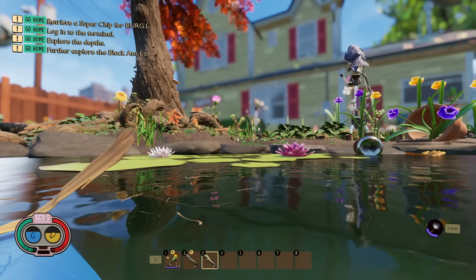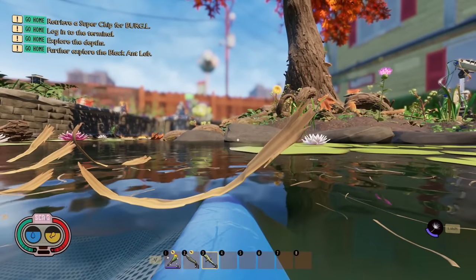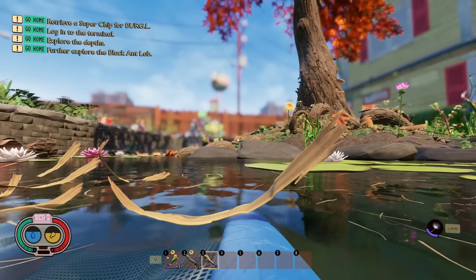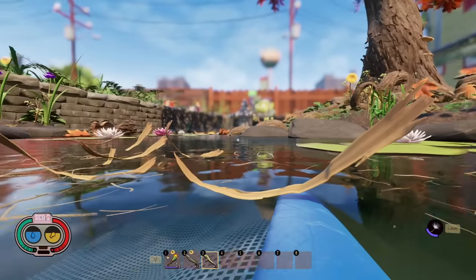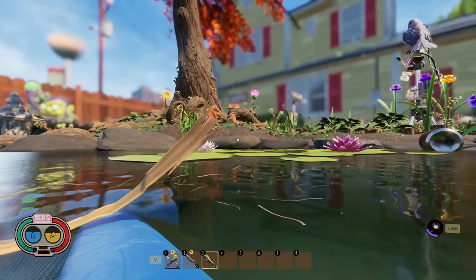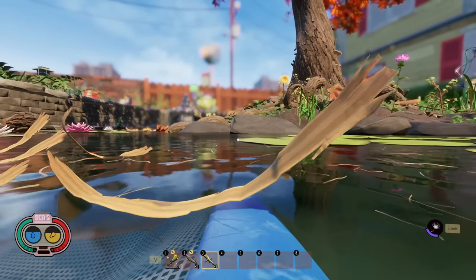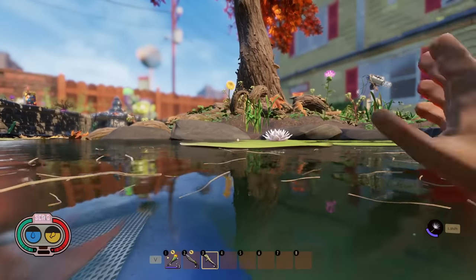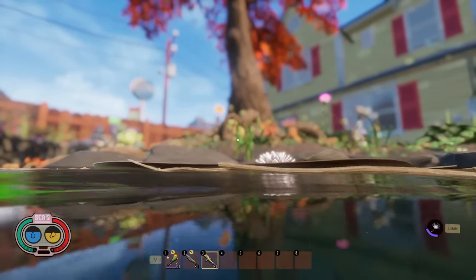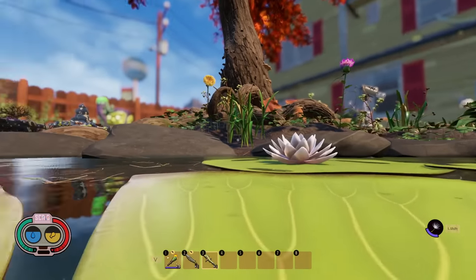The third thing Grounded doesn't tell you but should is that mosquitoes will not spawn into the grasslands until you turn in your first super chip. That means you can collect all four super chips before any mosquitoes spawn in the grasslands — specifically the koi pond area, south down towards the house. Mosquitoes on the north side of the koi pond and in the birdbath still exist, but the ones in the flooded zone by the soda cans and the hedge won't appear until you turn in your first super chip. I can confirm this is working in my new woe mode save.